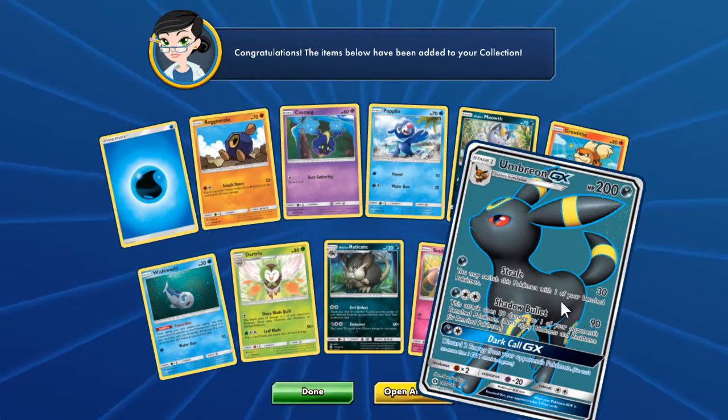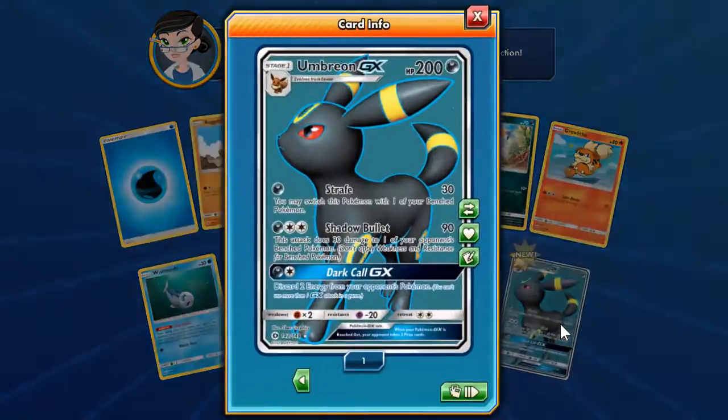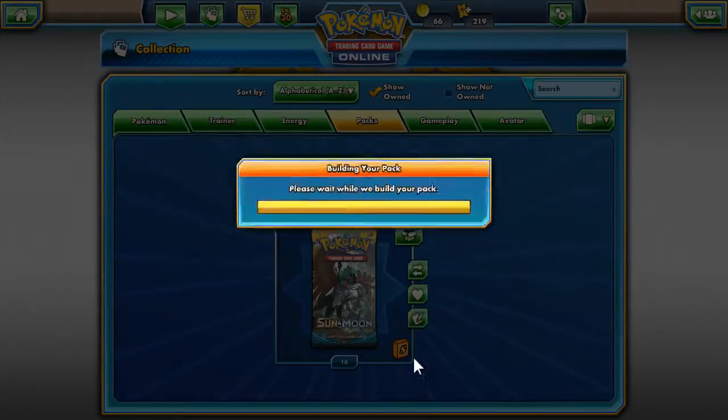I got an Umbreon GX! Oh, I wish I had this much luck with my regular pulls. You may switch this Pokemon with one of your bench Pokemon, does 30 damage. Shadow Bullet: 90 damage, this attack does 30 damage to one of your opponent's bench Pokemon. And Dark Call: discard two energy from your opponent's Pokemon — that's rough. Might have to put that in a new dark deck.